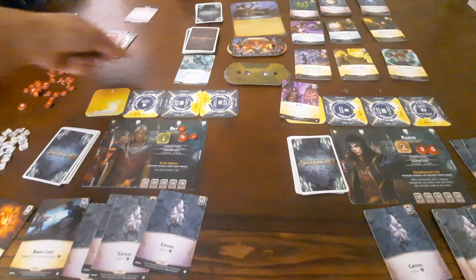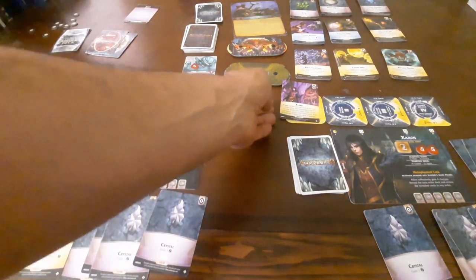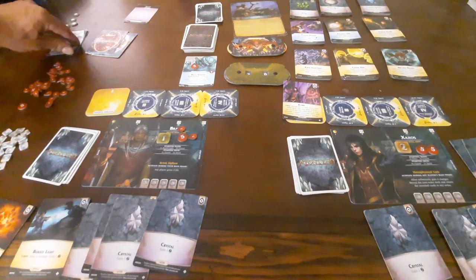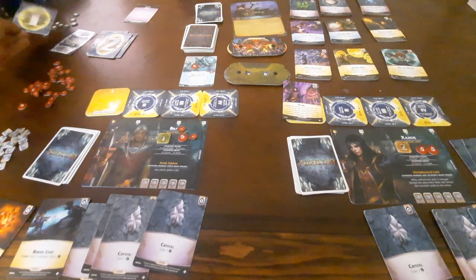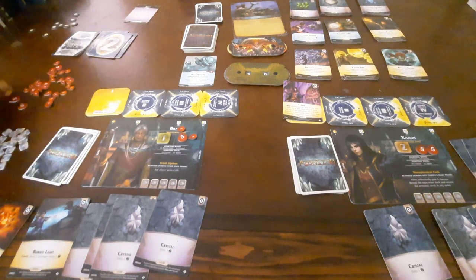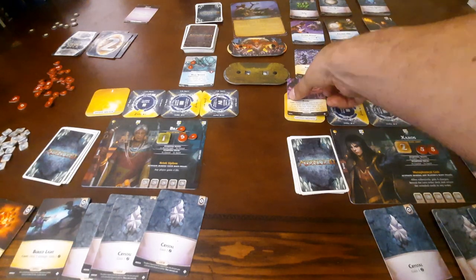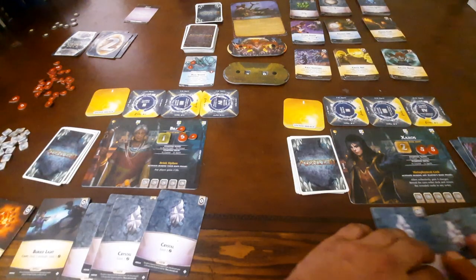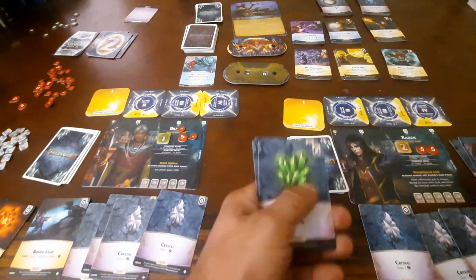Nemesis: Hayspear. Awesome, awesome. He's got 5 life — does damage equal to his current life to Gravehold and then suffers 1 damage after every activation. Zaxos again — he's going to cast Flare for 3, so that's good. 3 damage to the Hayspear, then 2 damage to the Hayspear — that's nice. And he has 4, so he's buying 2 more Jades.